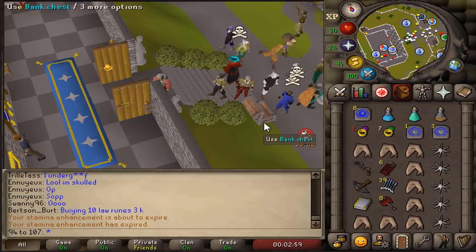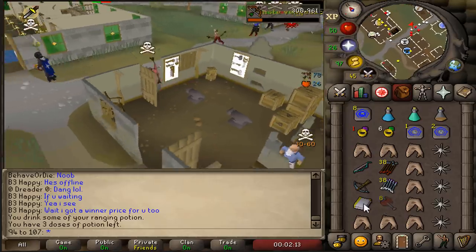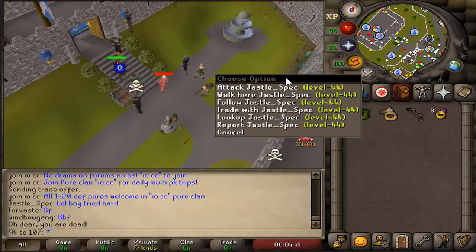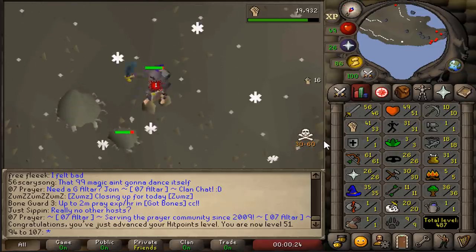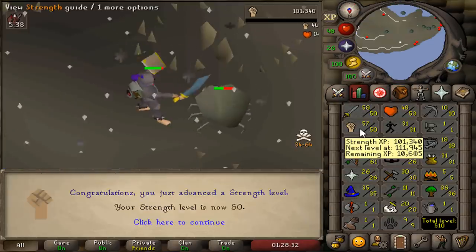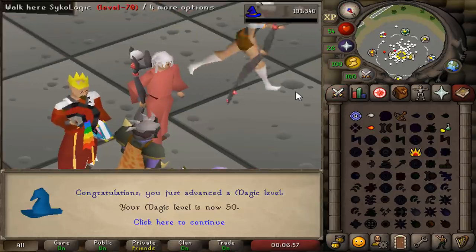I see a level 30 — I killed him! I tried to lure this guy and I got lured instead. It's time for me to AFK some rock crabs. One second later: 40 strength, 50 attack — we can now wear the granite maul. 50 strength, we can now use the granite maul for some quicker experience. Before I gain any more combat levels I want to go PKing, but first let's get 50 magic. And that's 50 magic — let's go PKing.